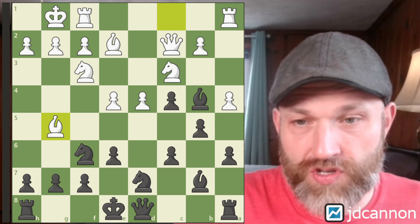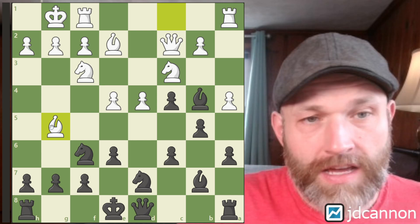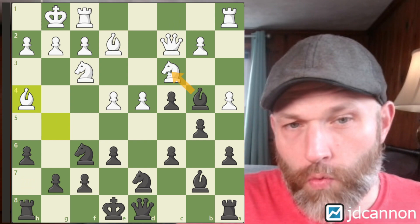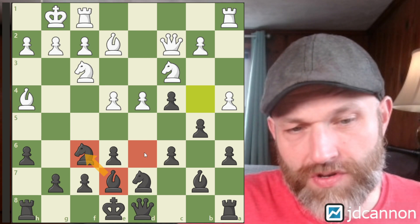So bishop to g5 — white's idea is often to play e5, knight to e4, plant a knight on d6, and then go crazy on the kingside. That's one of the reasons why it's a bit strange they played queen c2, because that's really the c3 idea, and the queen's often happier coming out to a diagonal. So h6, kicking it back. Now the first instructive point: we don't want to ever take here. We want to bring the bishop back to e7.